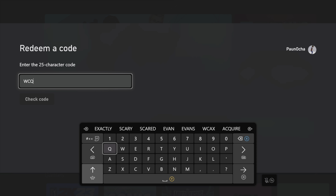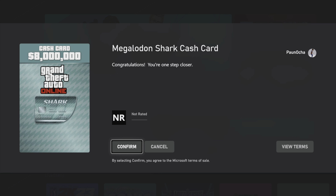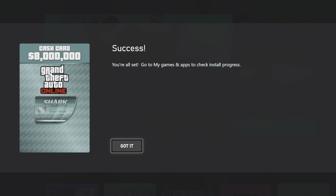Once you've entered the code correctly, it's going to bring you to a screen like this, basically congratulating you for redeeming your purchase. From here, I'm going to select confirm and it's going to bring me to a success page that's going to confirm that my redeem was successful.